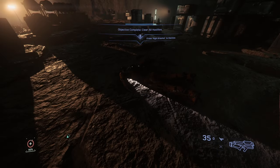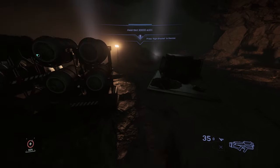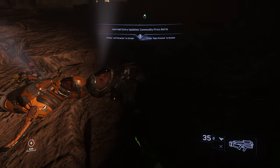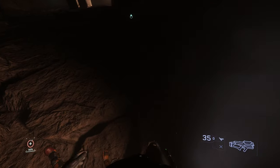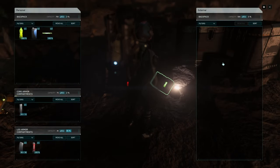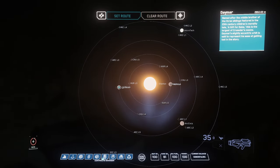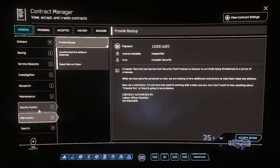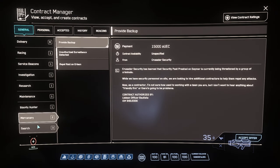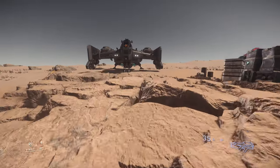There we go - we cleared all the hostiles. He has nothing. So that's 30k, which in and of itself is an okay payment for this amount of work. It'd obviously be faster if I didn't bother to loot any of them, but that's really the main payment for these bunker missions - the loot on the people's bodies. Unfortunately none of these guys had any hadnight. Maybe this is not the best way to get money anymore.